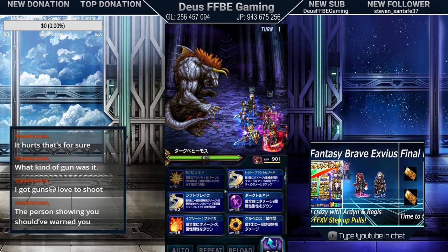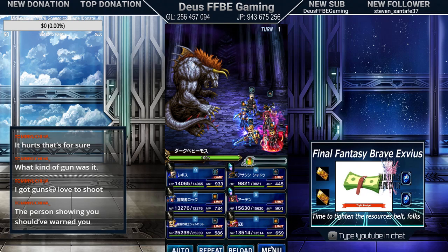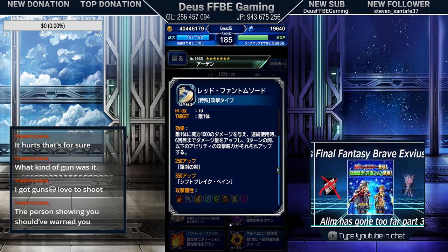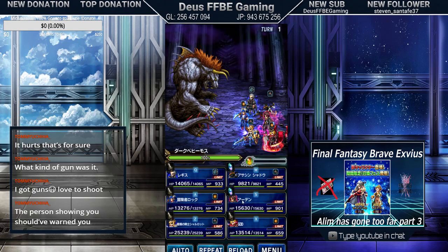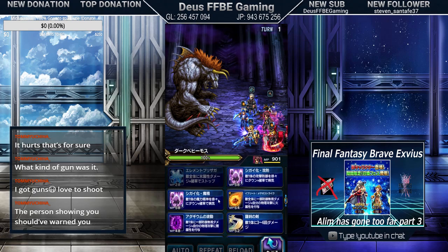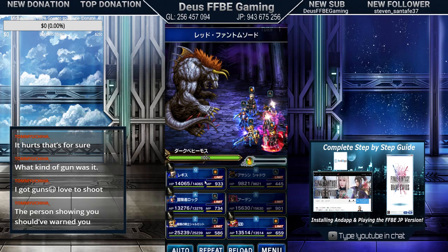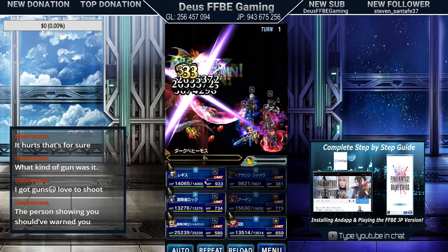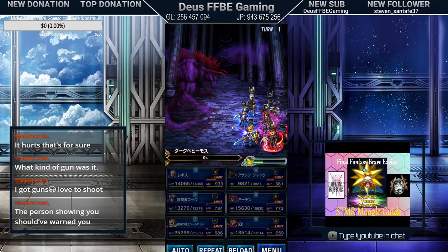We should probably be using this — this is his boss buff move. It raises his modifiers slightly, so we want to be using the 64, and then the other 64. You guys see that damage? It's pretty insane, isn't it?